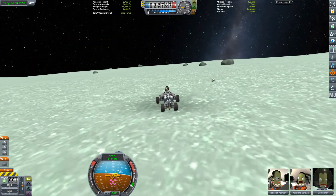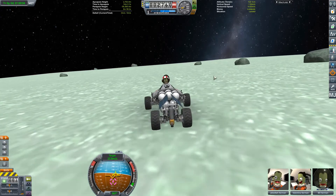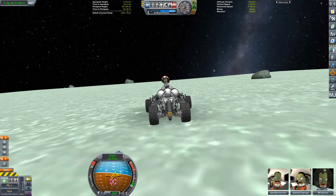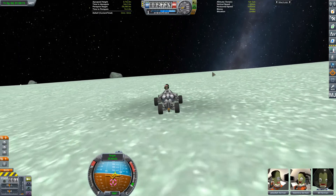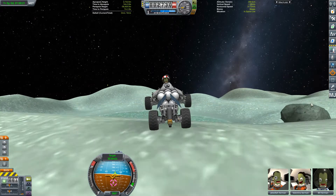MechJeb autopilot is really good for flat stuff but those of you who spotted it on the map — there's actually quite a big cliff here. Valentina wants to drive so we let her drive. As you can see she's very happy, Bill doesn't know what's going on. I don't think Jebediah has told him, but we're getting quite close to the edge and she's doing nearly 30 meters per second — she's never going to stop.